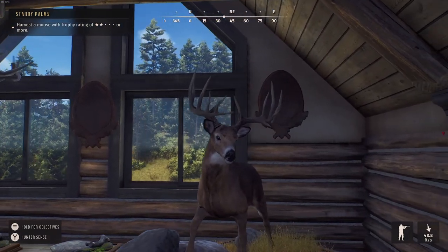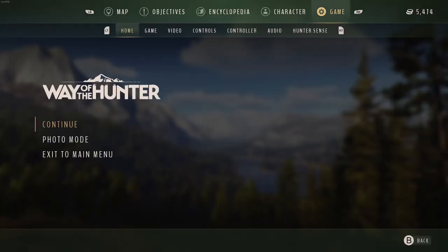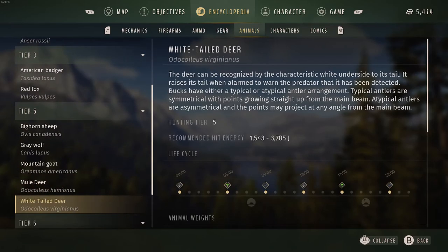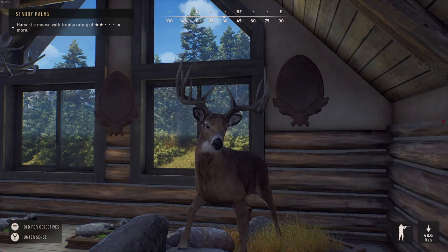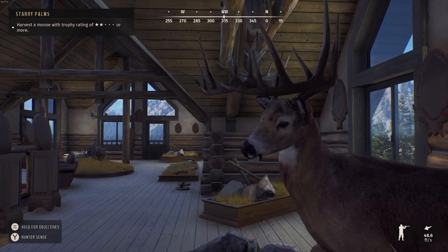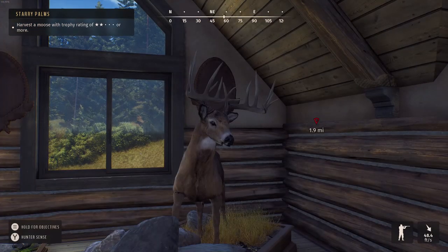Let's take a look at him here — I believe he's a 14-pointer, real nice looking rack. And if you check out the encyclopedia, the max score for a 5-star is 500. I think we were at 497.9, which puts us 2.1 points off of 500. I don't know if they're going to introduce animals that go over that 500 or not, but that seems like a pretty high scoring animal. Let me know in the comments if you've seen one bigger than a 497.9 — 2.1 points off of being as big as they get.